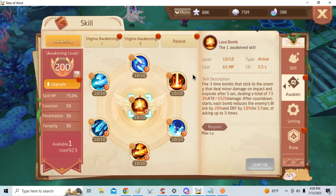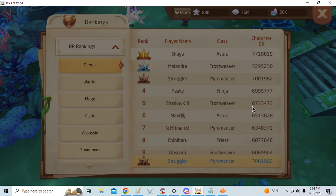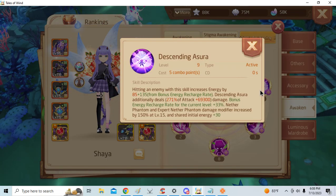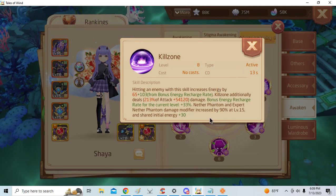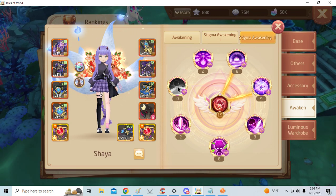The reason why it is quite beneficial to buy is because, as you can see here, if you are a whale you can obtain the Stigma Nether Phantom modifier once you reach level 9. This is 150% per skill, so it is 150% here, and then this one gives flat damage modifier — so it gives flat damage and a modifier. It is just something to take note of that you can get.